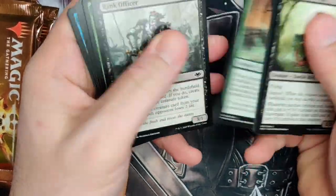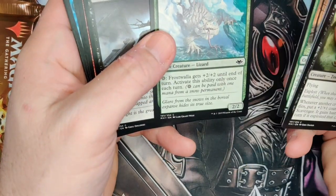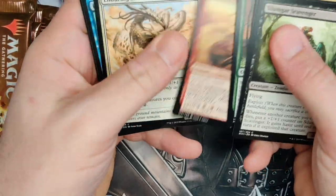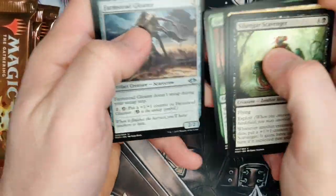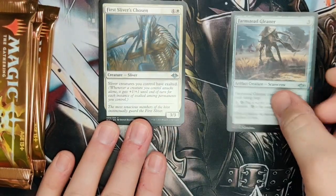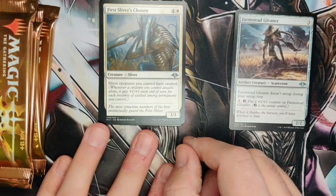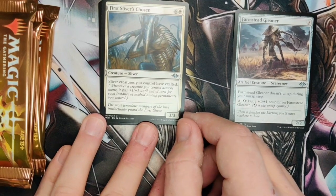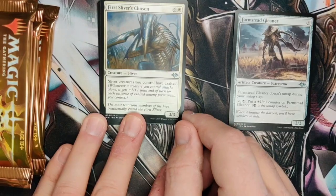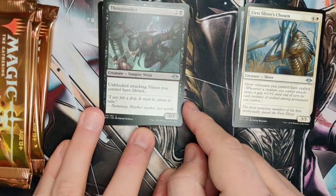Quickly thumbing through our Commons — Springbloom Druid, a card I like. Frost Wall is neat. Enduring Sliver again. On to our Uncommons: we've got Farmstead Gleamer and Slivers First Chosen. Sliver creatures have Exalted — whenever a creature you control attacks alone, it gets +1/+1 until end of turn for each instance of Exalted among permanents you control. So if you had five Slivers with Exalted, they all get +5/+5. Pretty awesome.